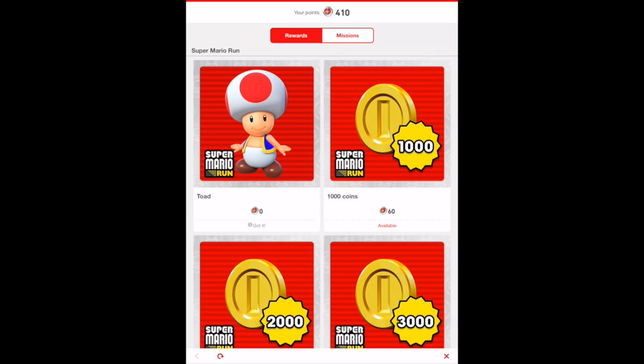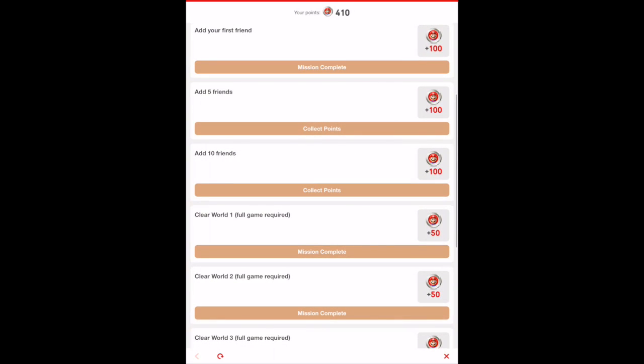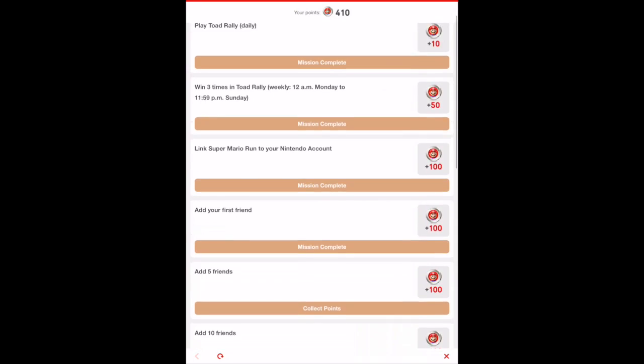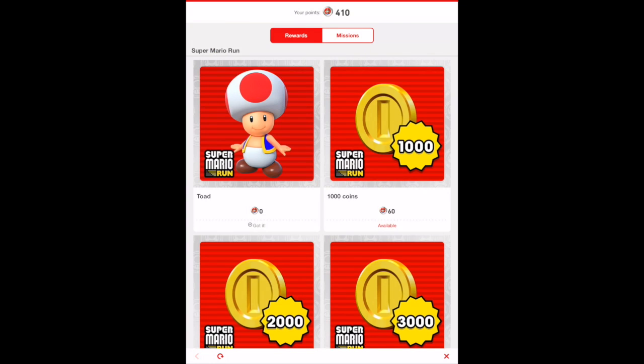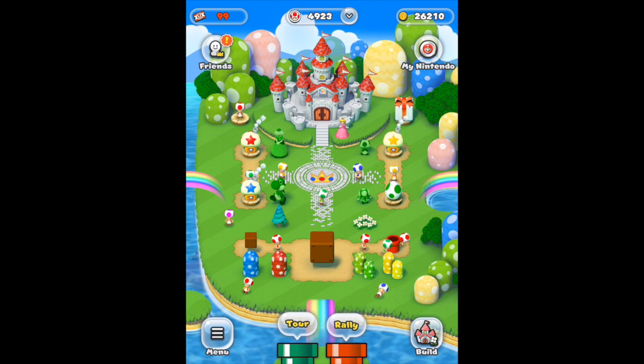Last tip: always remember to create a Nintendo account so you can complete missions to get more Mario tokens, unlock additional and bonus items, including unlocking Toad for free — he's pretty nice to have. Anyway, that's it — thanks for watching and I'll try to upload more soon with more detail.